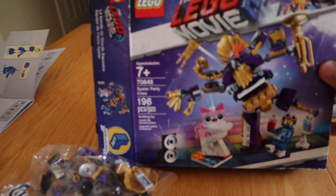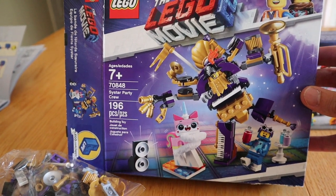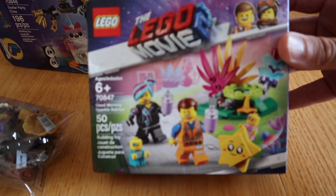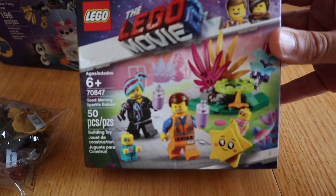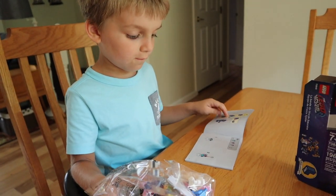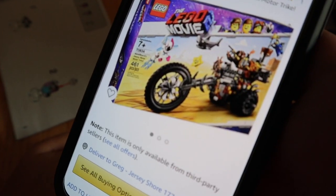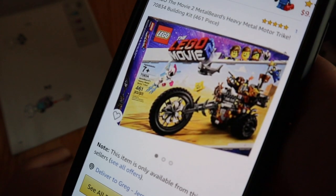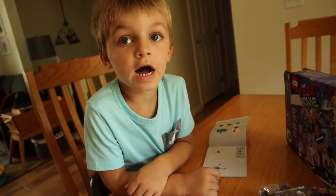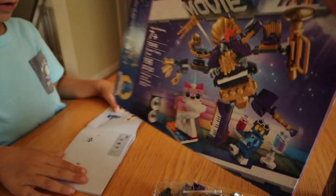He's going to build this one, which is Lego Movie 2 set 70848 Sistar Party Crew, 196 pieces. And I get to build this one, which I'm excited about — this is 70847, Good Morning Sparkle Babies. Mel Beard's so cool from Lego Movie. We need to get Metal Beard's trike — I've never seen a shark fly. Well, if we buy that set, you will. But that's for a future video — let's stick to this one right now.